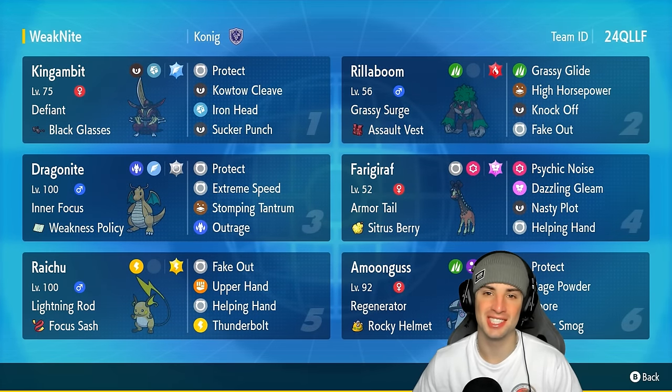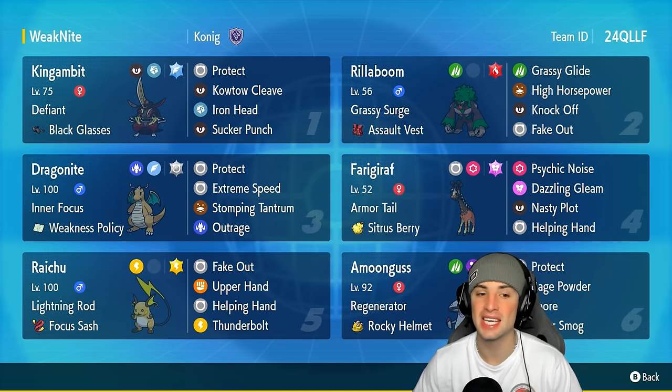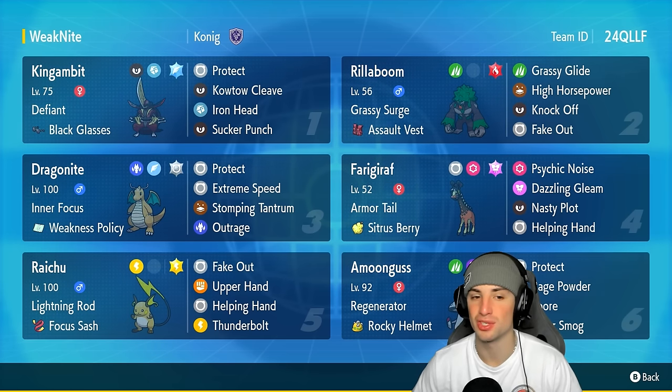What's going on YouTube, Jeans here. Welcome back to the channel. In today's video we are bringing you guys a King Gambit and Weakness Policy Dragonite team for Regulation H.